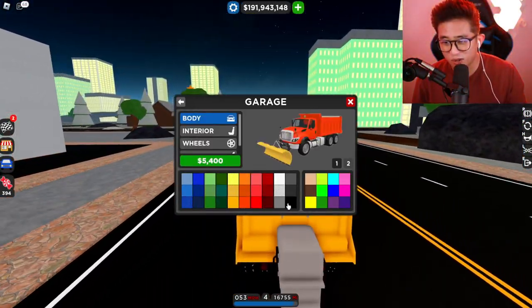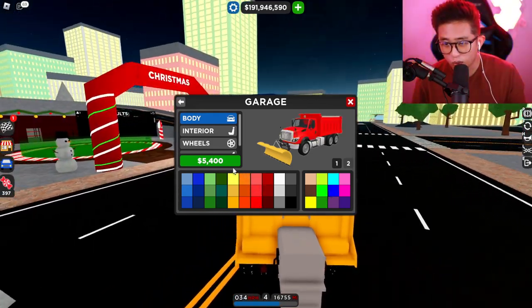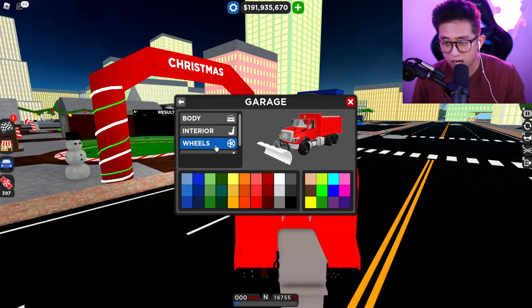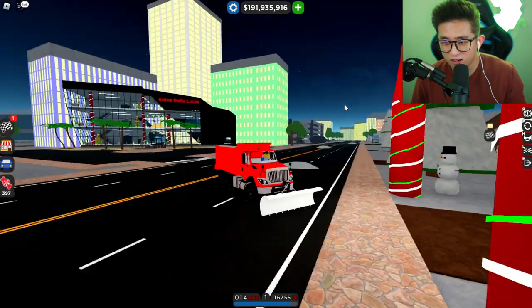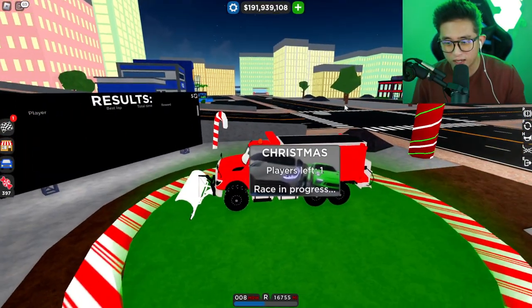If you're wondering, yes, we can change the color of the car — red, black, white, gray, or even blue. Let's do red — look at that! And the snow plow itself you can change to red too, or black. White looks so cool too. White interior, black wheels — I like my wheels blacked out — and red calipers. Look at that, this is so sick! We customized the snow plow!